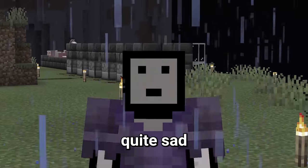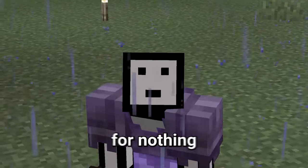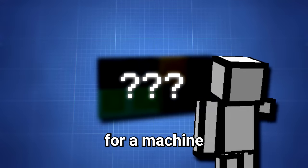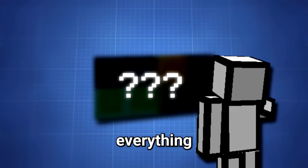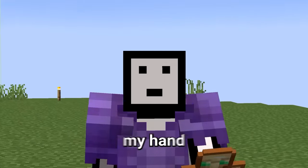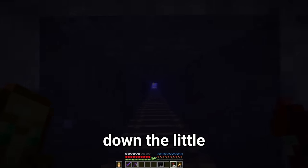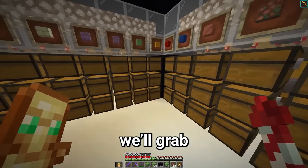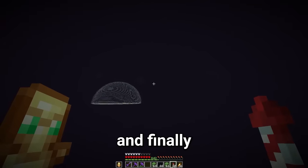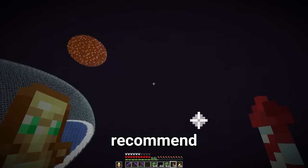At this point I was feeling quite sad. I had spent days trying to get the perfect horse and it was all for nothing. But that's exactly when I had an idea for a machine that would change everything. It will be made out of slime blocks and honey blocks, and it'll be a flying machine that flies us all the way to the world border automatically, meaning I won't have to injure my hand. So first up, let's grab all the slime blocks we're going to need.